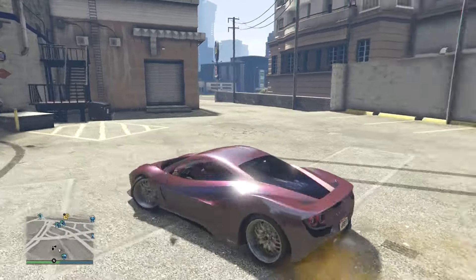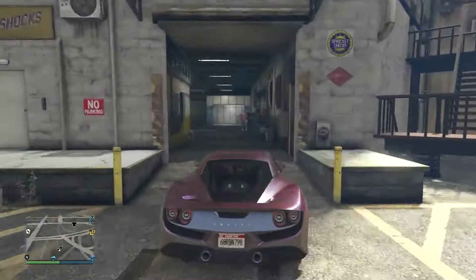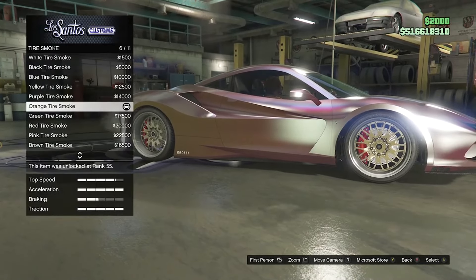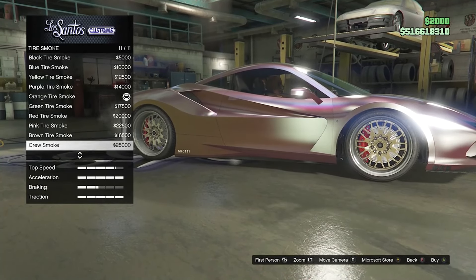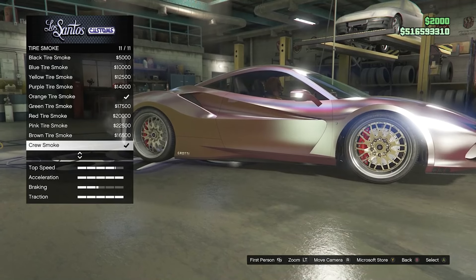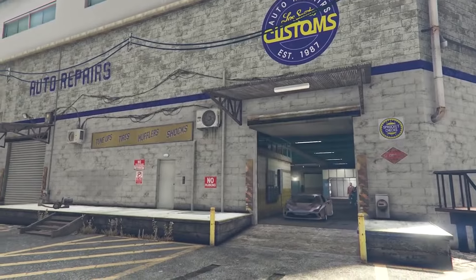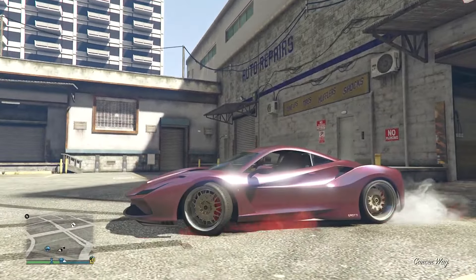After you make it to Los Santos Customs with the car that you want the Patriot smoke on, you can see that my tire smoke is orange. You're going to go straight into Los Santos Customs after you have restarted your game and loaded into a new session. Scroll down to wheels, click on wheels, click on tires, click on tire smoke. You can have your tire smoke set to whatever you want — just go ahead and select crew smoke, which should be all the way at the bottom. You'll see that the color you previously had is checked off, plus your crew color that you just selected is also checked off. That's exactly what you want. Just fully back out of Los Santos Customs, and then you'll see that once you do a burnout, your tire smoke is the Patriot color.